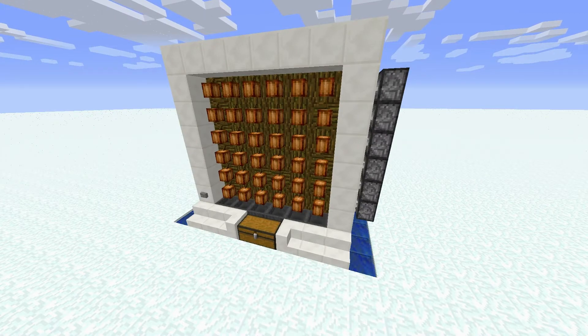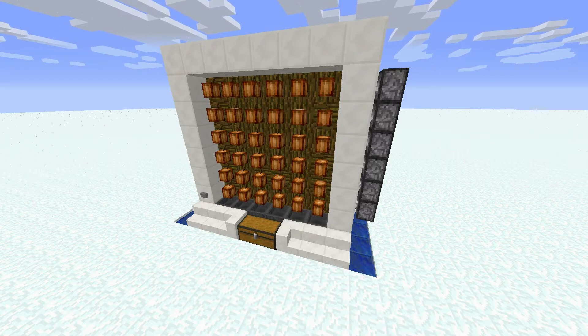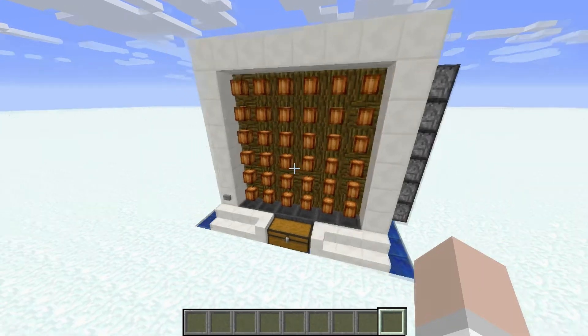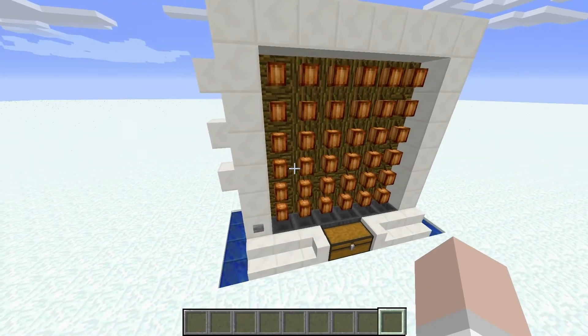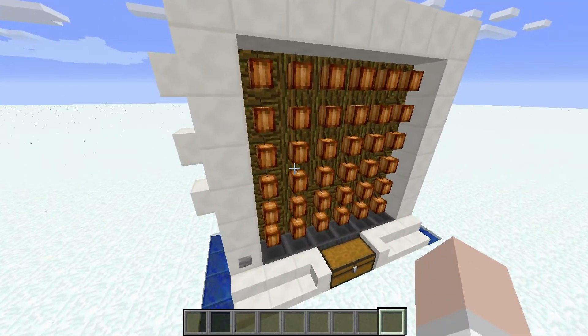Welcome back to another redstone build. Today we are going to be taking a look at this cocoa farm. It grows 36 pods at one time with about two to three beans per pod. This is for if you really want to grow a ton of brown dye at a time.